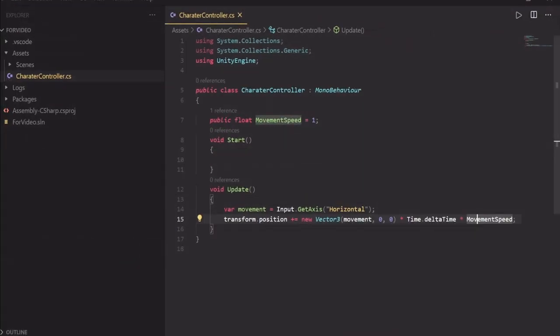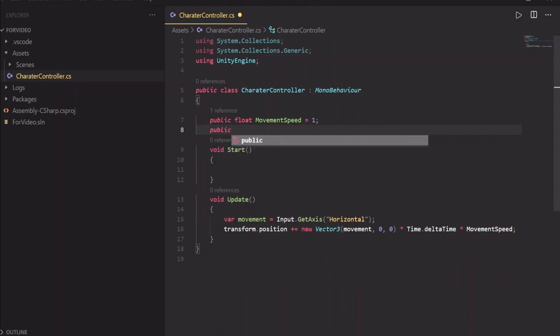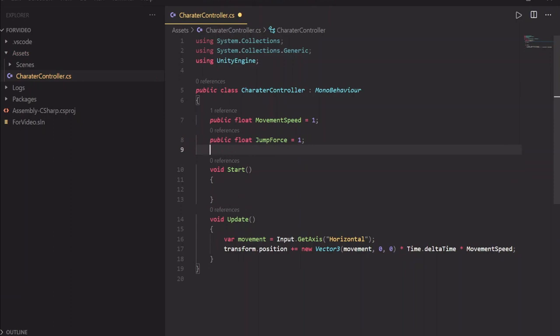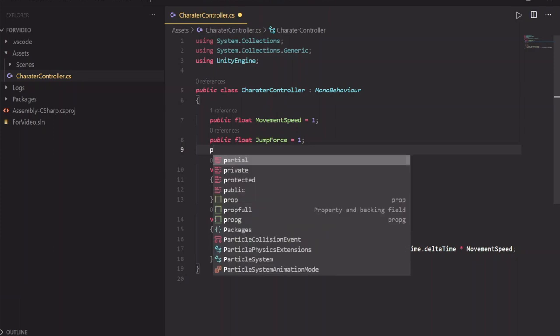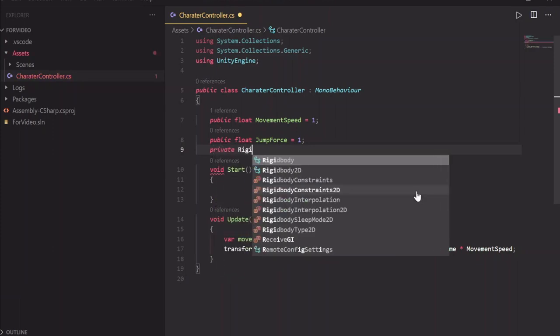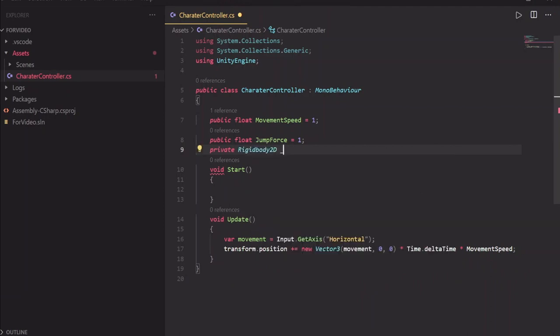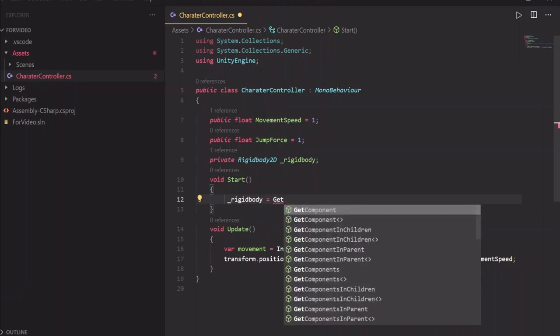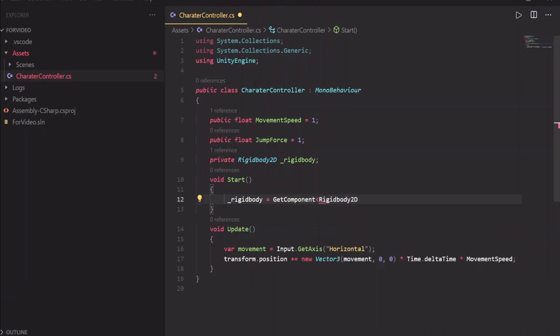Now let's help Steve jump. In order to make him jump we'll need to add some kind of a force, so we'll need a few variables — first a jumpForce variable, and we'll also need a reference to the Rigidbody which is the physics part of the character. Let's name it rigidBody. In the Start function I'm gonna grab a reference to the rigidbody using GetComponent Rigidbody2D.